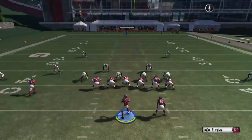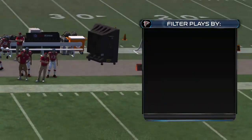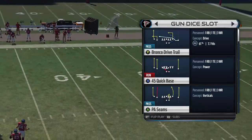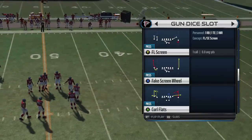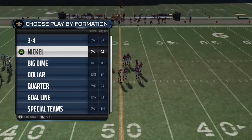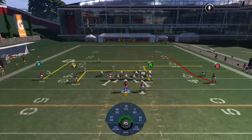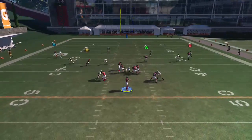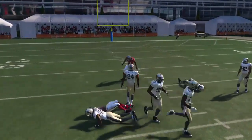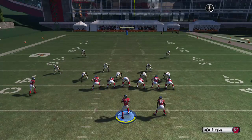The next play is going to be called Strong Flood, number 81 on your guide. On the Strong Flood, you're just going to block your running back. This play is going to actually get the X open because of the levels type combination — he's got a lot of room over there. Those are the type of plays I like to do on a 3rd and 10 type play because of how much separation you have. You don't have to worry about getting popped.